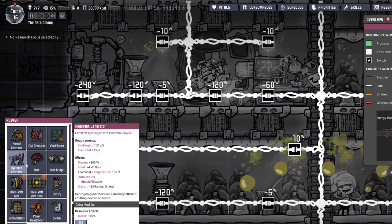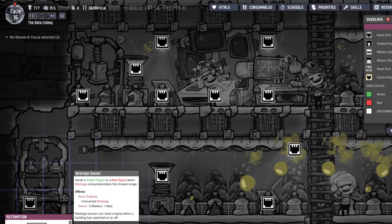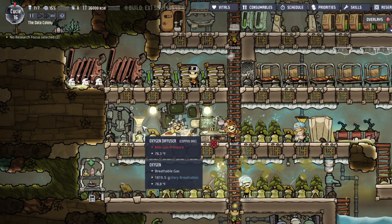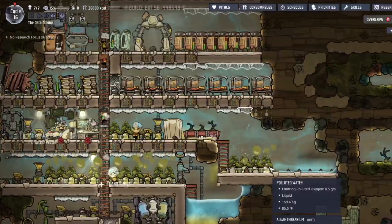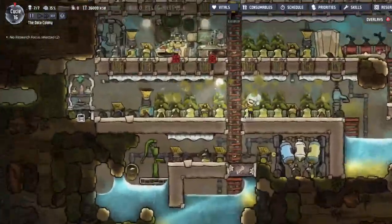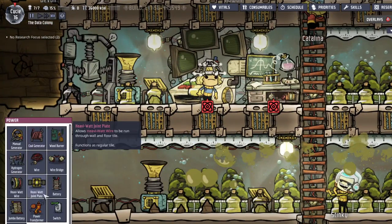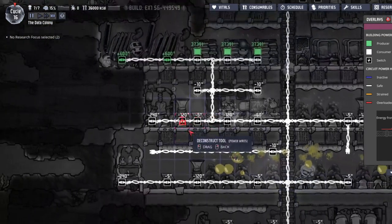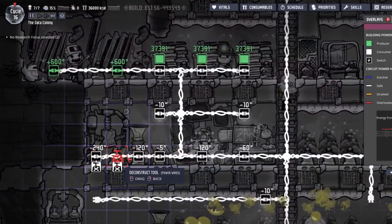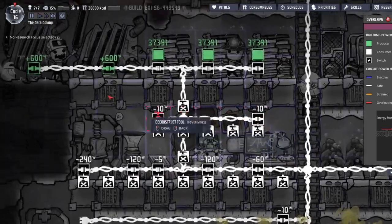It'll be fine - wadded sensor, okay whatever. It'll be fine to disconnect the oxygen diffusers because we are mainly actually just using these algae terrariums for oxygen, so it's not gonna make a big deal. We'll be losing oxygen for a bit, but it won't be for very long. Let's start replacing this area.